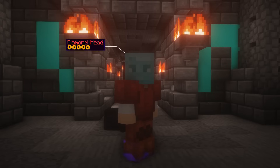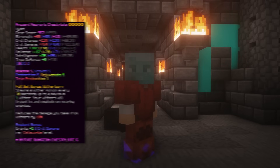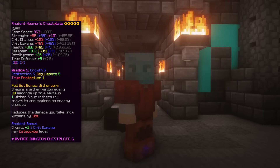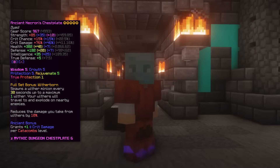The eighth armor set is Diamond Head with Necron Armor, which requires 4-7 completion. The Necron Armor is part of the Wither family that focuses on damage. This armor is pretty much the best armor in terms of damage that you can get in dungeons — really good and used by most end game players.